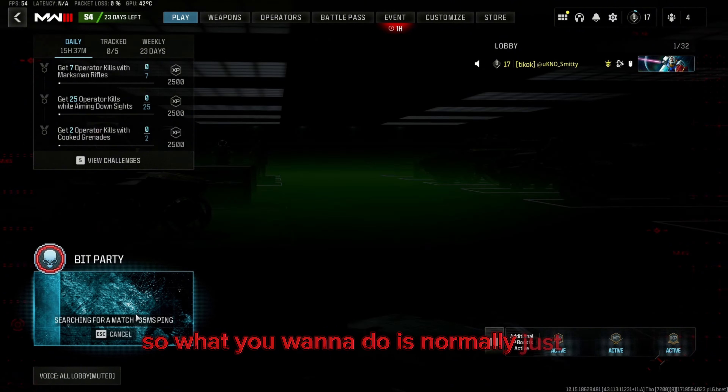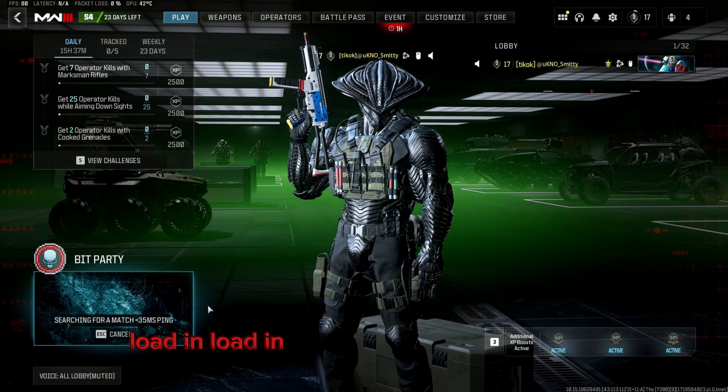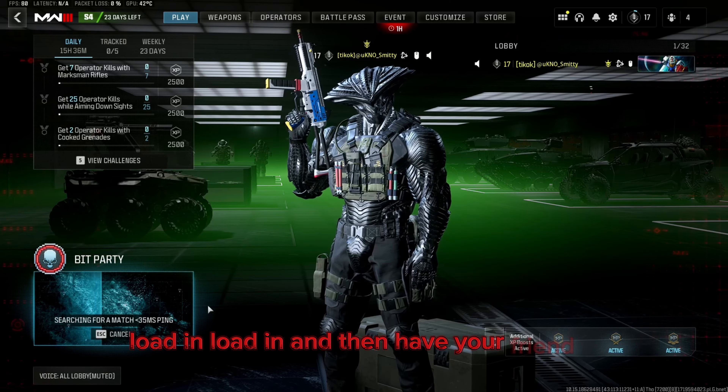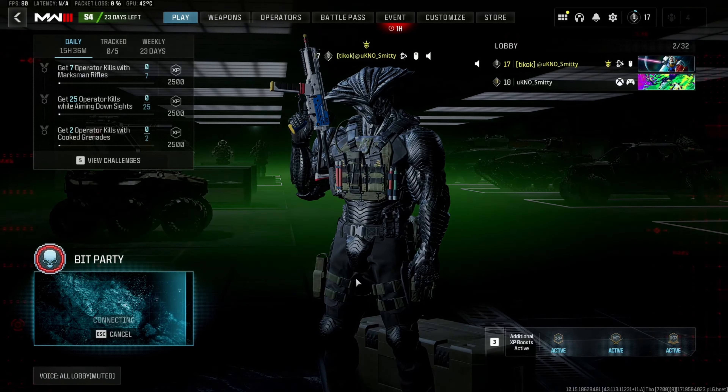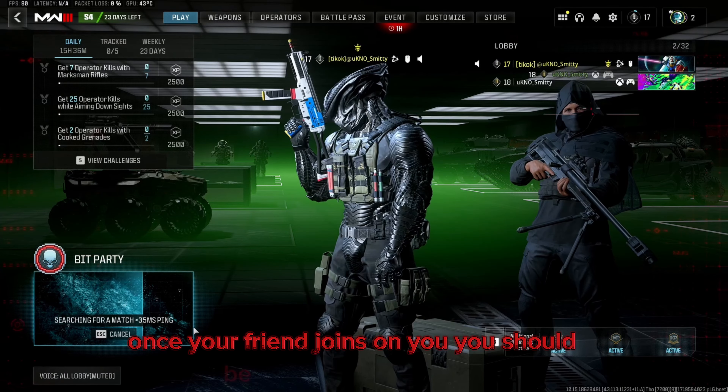So what you want to do is normally just load in, and then have your friend join on you. Once your friend joins on you, you should be queuing for a match.